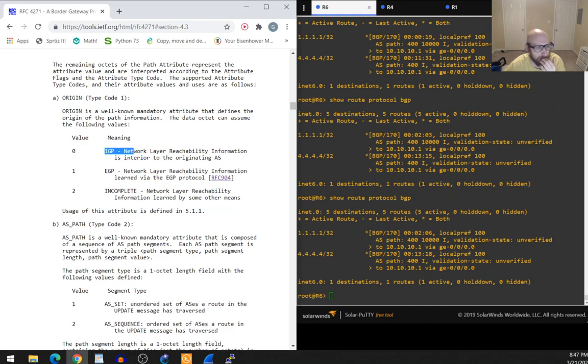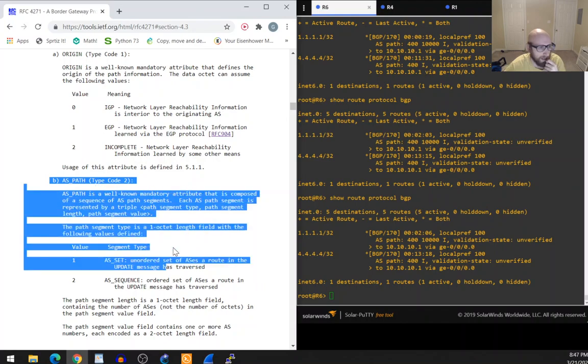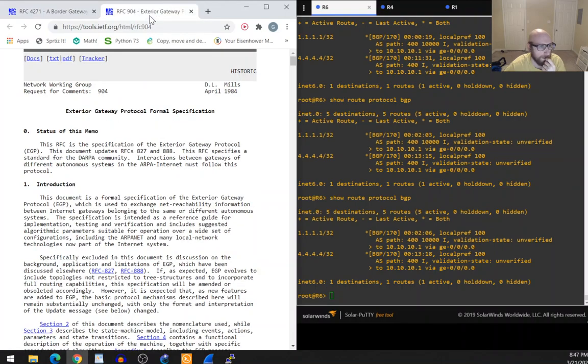There's actually a third origin value: 2 = Incomplete — network layer reachability information learned by some other means. Usage is defined in section 5.1.1. The next attribute to cover is AS Path. Before moving on, I want to try to get the EGP origin bit working.